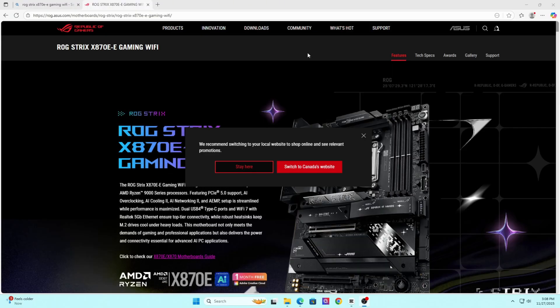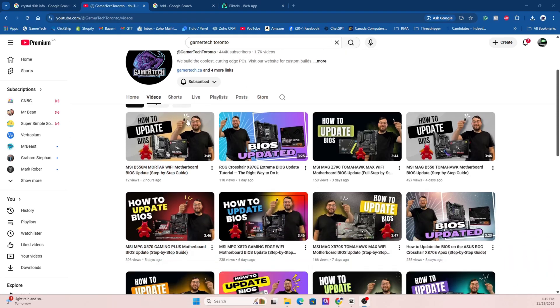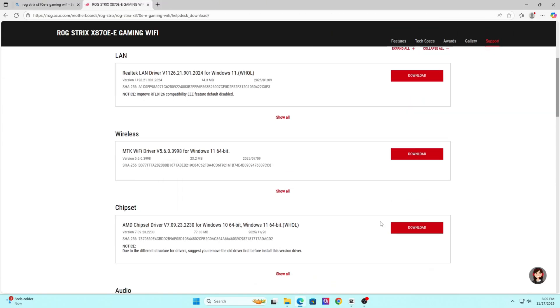Here's what you're going to do: go to your motherboard manufacturer's website — ASUS, MSI, Gigabyte, ASRock — and search for your exact model. We've made tons of different BIOS updating videos, so if you don't know how to do it, please watch one of our guides. You're going to want to download the latest BIOS version, the latest chipset drivers, and anything else under drivers that matches your hardware.